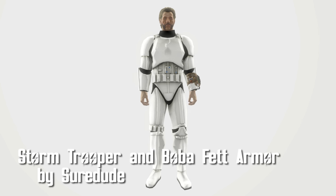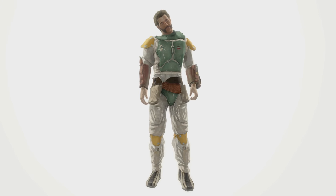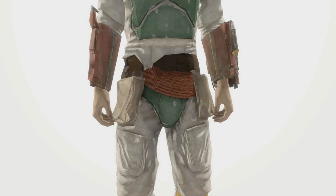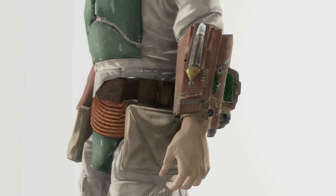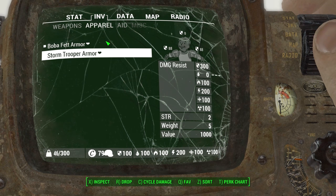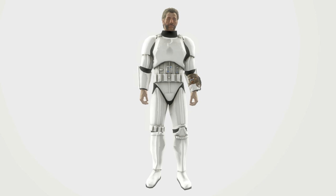Stormtrooper and Boba Fett armor by SureDude. This is actually two mods, but I combined them since the mod author has mentioned that's something they want to do in the future. There's also a Stormtrooper helmet mod which is separate, but there were download issues at the time of recording. Both of these are true to the film, and while they may be lower poly than other mods, they still look pretty good. The stats on these things are insanely high — you're going to be very well protected. I know Boba can do it, but Mr. Stormtrooper, I don't know.